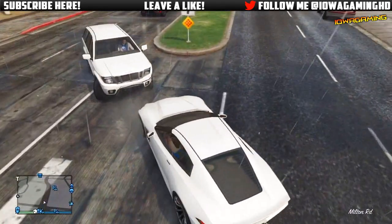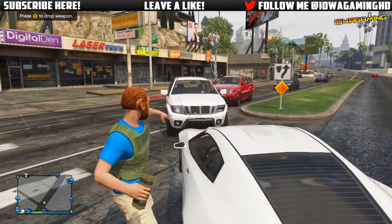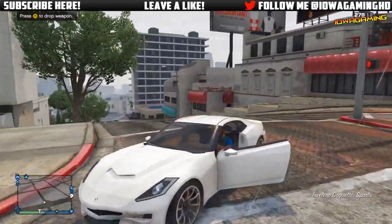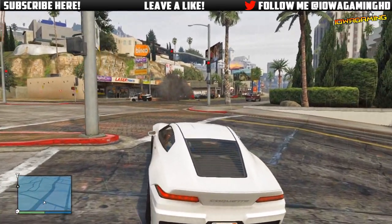This trick is very simple to explain, so once I actually get to the point in the video where the trick is, I will be talking about it. Right here I'm just building up to that point by getting some wanted stars — blowing up this car and shooting a lot of people to get 3 or 4 wanted stars. This works with any amount of wanted stars: 3, 4, 5, whatever. As long as you have at least 1 star, this will work for you.